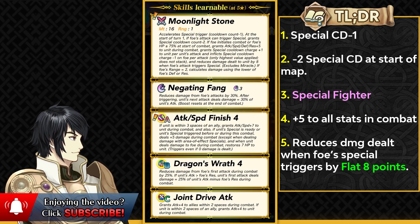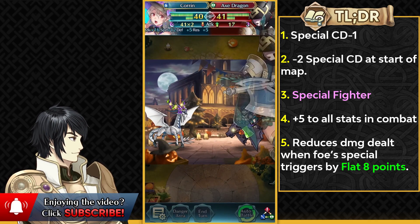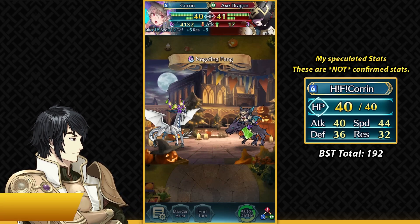She has Dragonstrap 4, which we saw on Muspell before, and also Joiner of Attack. Overall this Corrin benefits a lot from the new Null Follow-Up Sacred Seal — you could run that as her Sacred Seal and still get the extra damage reduction and true damage from Dragonstrap. She has a lot of potential as a fast unit and can also run Distant Counter Sacred Seal.